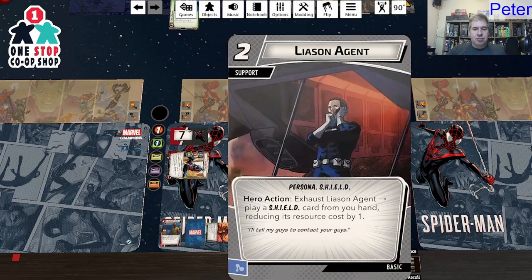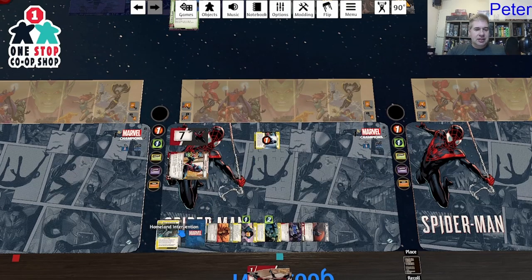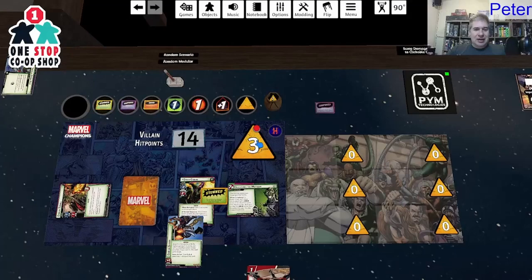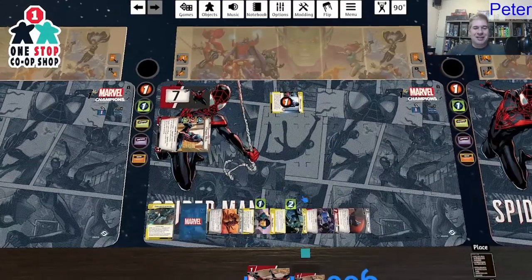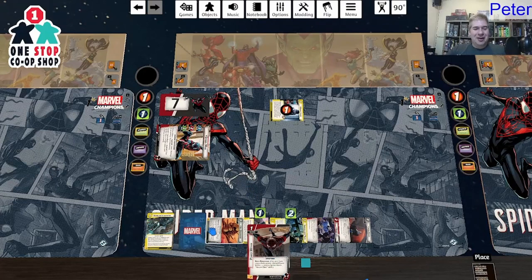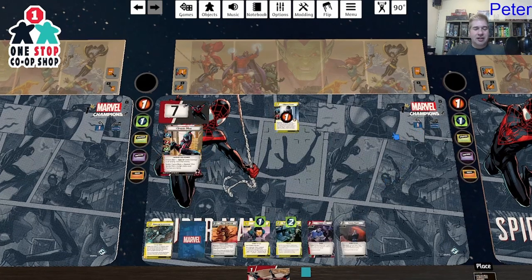I exhaust one, two, three shield cards — Sky Destroyer, Liaison Agent, and Monica Chang — all shield cards. That removes six threat for zero cost. That is unbelievable! This package of shield cards — you could take it literally right from here and drop it into any hero and have a good time. I'm pretty excited by what's going on here.